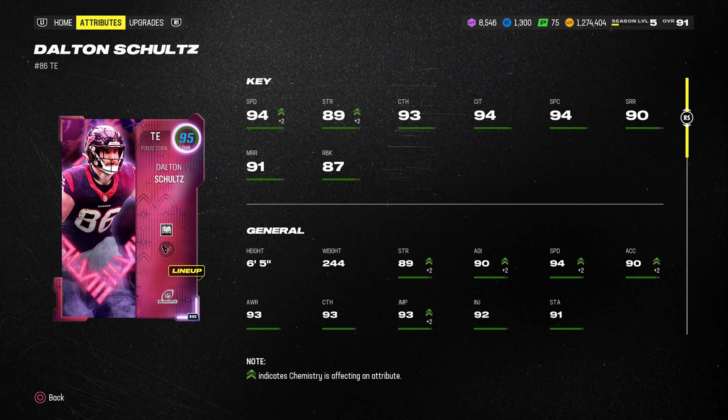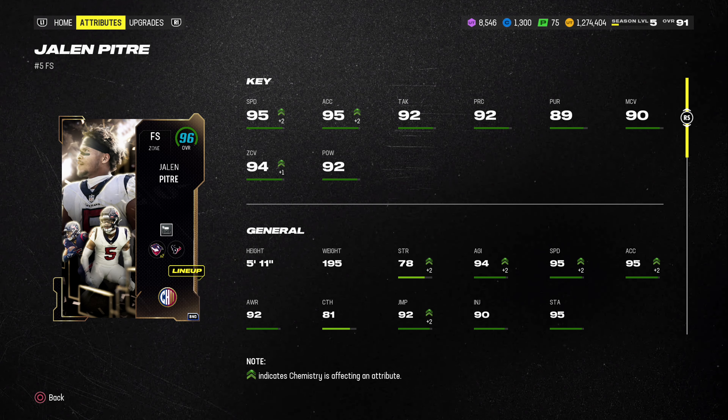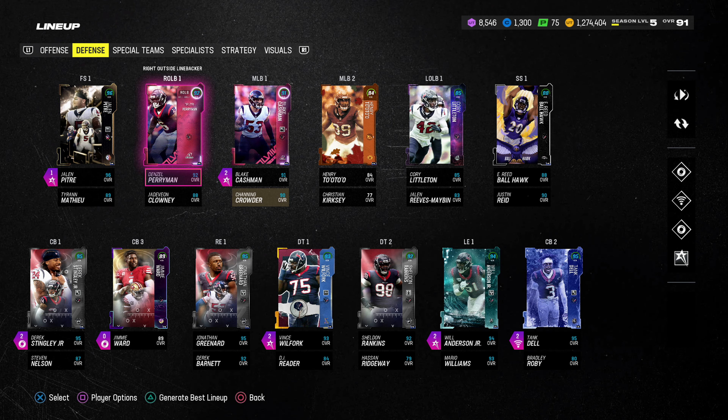On offense, the only addition was 95 Dalton Schultz. Let's take a look at his stats real quick. On the Texas Team team, he gets 94 speed, 93 catching, 94 catching in traffic, 94 spec cats, 90 short route running, 91 mid route running, and 87 run block. Those are really solid stats, especially compared to the tight ends we've been using all season long.